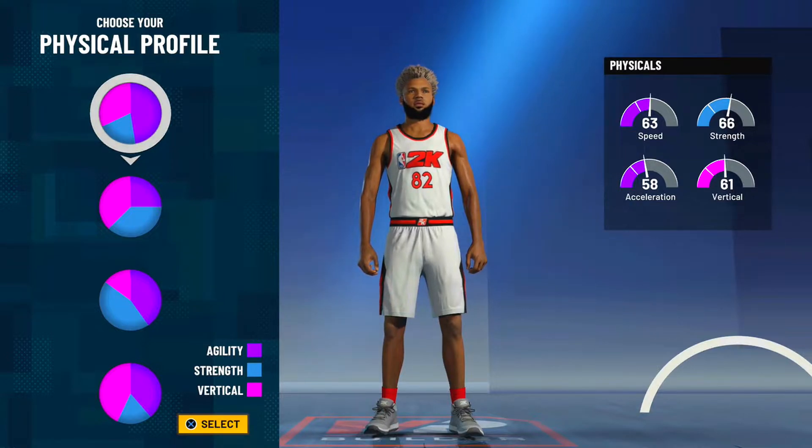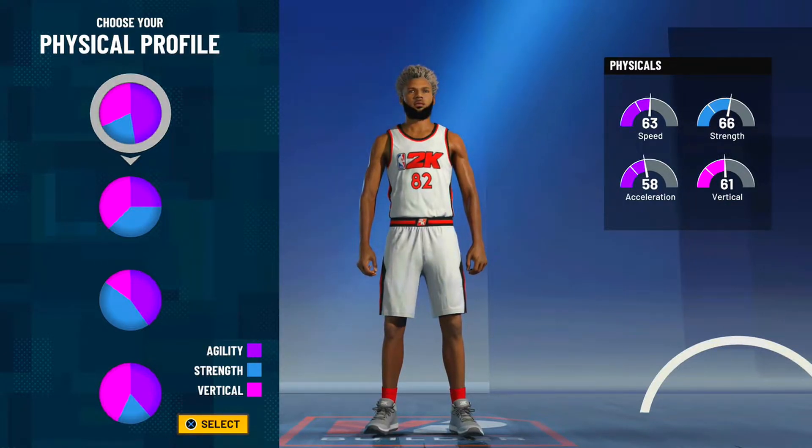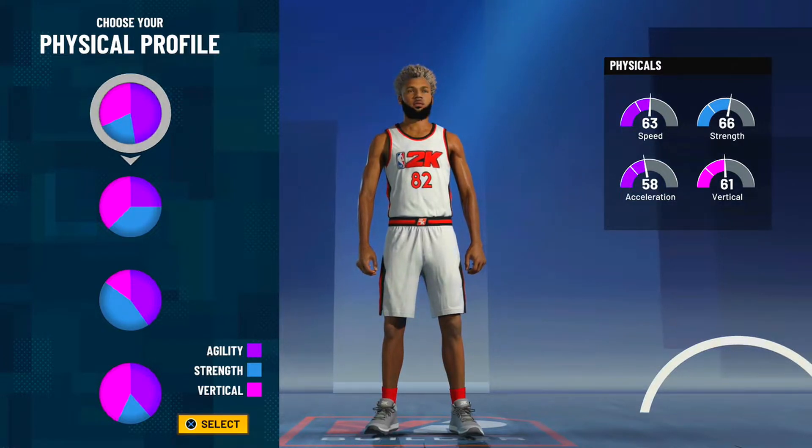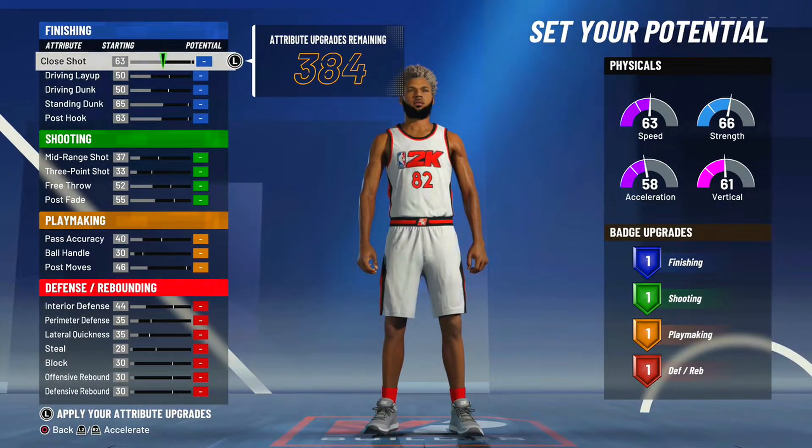For the physical profile, I always like to go with the top physical profile — the fastest one — and this build is no different. I'm going to pick the top physical profile, the one that gives us 63 speed and 58 acceleration, with the most agility on the list.